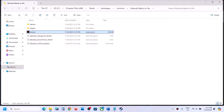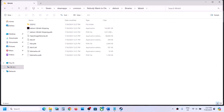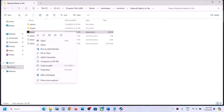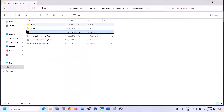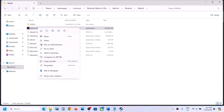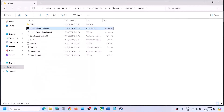If that does not work, put a check on 'Disable full screen optimizations,' hit Apply, click OK, and then launch the game. For me, launching the game as an administrator from the Binaries\Win64 folder worked. If you put a check on all these boxes and the game is still not launching, you can uncheck all these boxes, hit Apply, click OK, and then follow the next step.